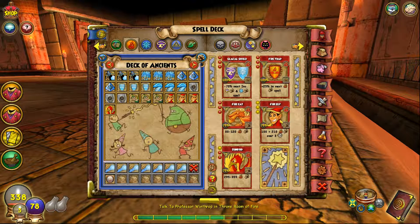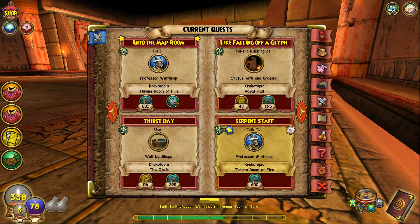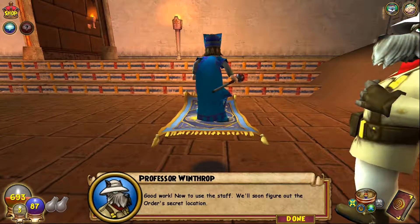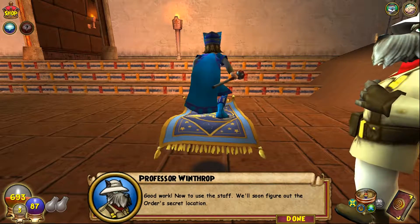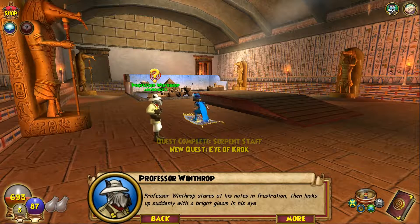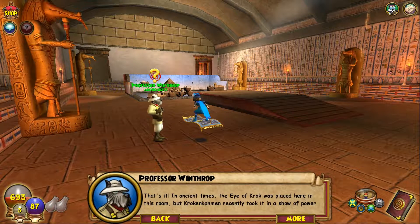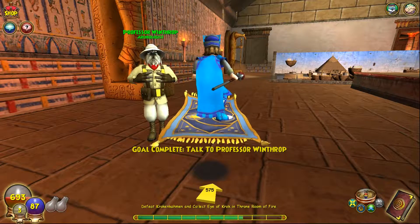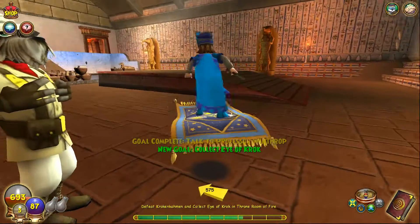We claim our loot and talk to the dog NPC again. He tries to use the serpent's staff but it isn't working. Then he has a eureka moment: in ancient times the Eye of Croc was placed in this room, but Crocanommon recently took it as a show of power. We must go further into Crocanommon's lair, defeat him, and take back the Eye of Croc — then we can finally find the Order of the Fang. So that's what's next — and until then, we'll have to wait. See you next time on the let's play.